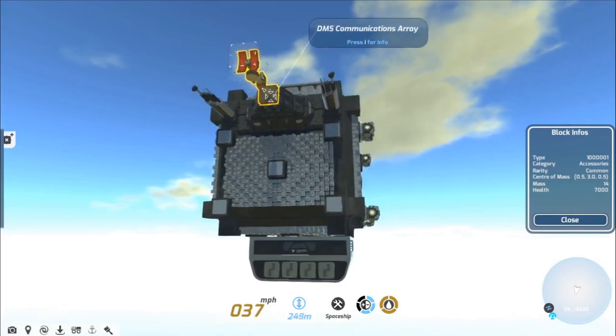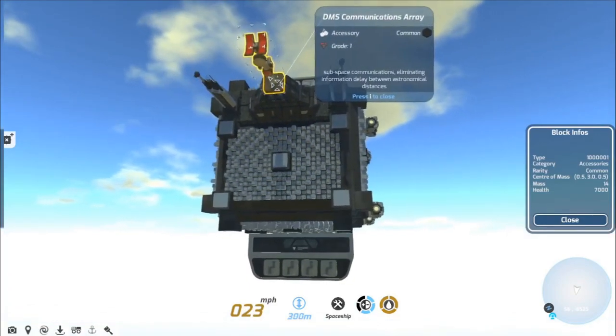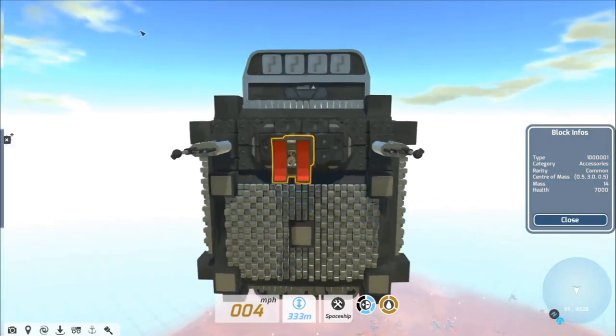For the cosmetic parts, let's take a look at the COMS array. This is an array of receivers and transmitters for subspace communications, eliminating information delay between astronomical distances.